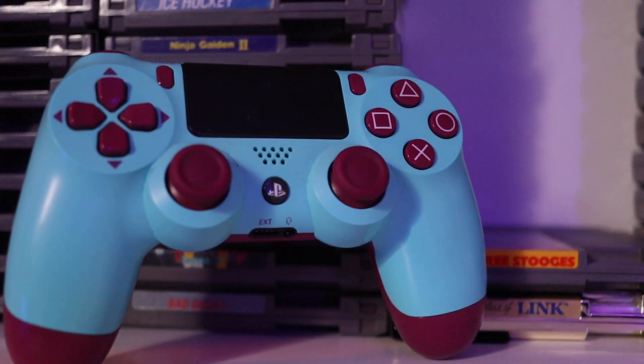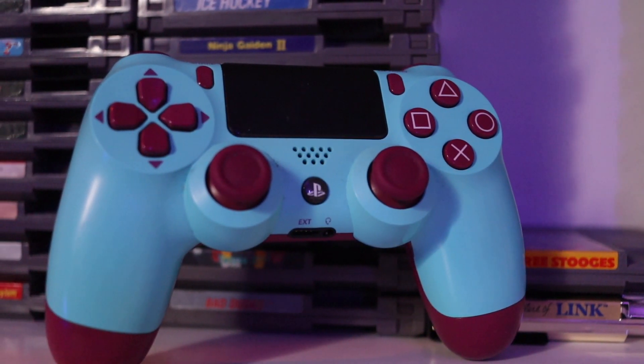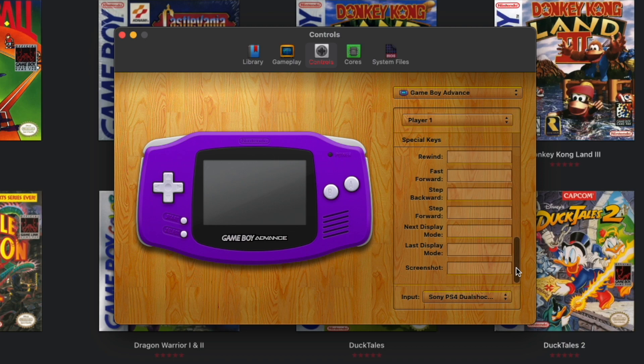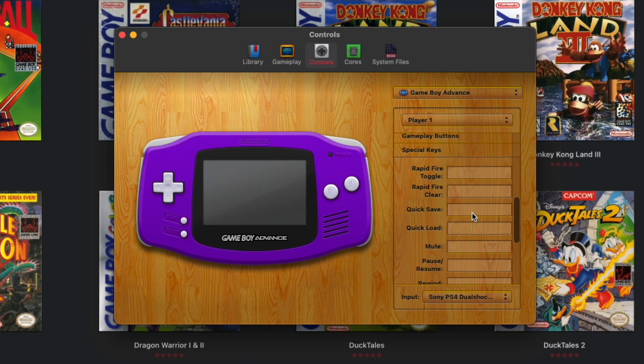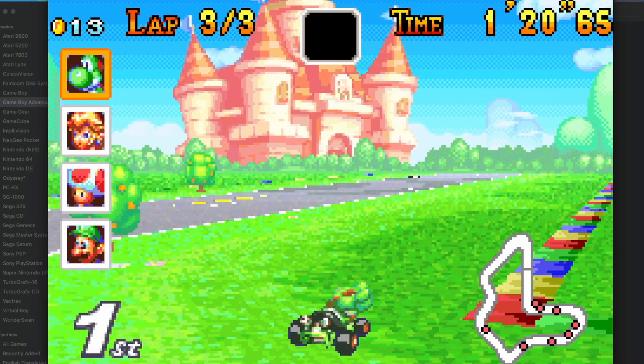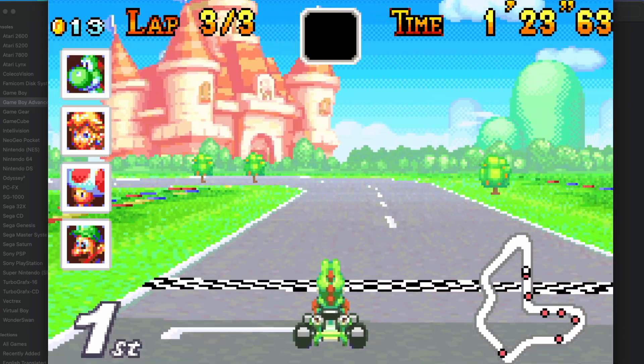Back to the actual functionality of playing games on OpenEMU — you have a lot of controller options because it supports many controllers out of the box. I personally found myself going back to the DualShock 4, which has all the standard buttons and works reliably over Bluetooth on the Mac. What I really like is using systems that didn't have many buttons, so I can map certain functions to unused ones — for instance, mapping the L3 click to save state and R3 to load state, or using L2 and R2 for rewind and fast-forward, like scrubbing through a video player, to speed through slow sections of a game.